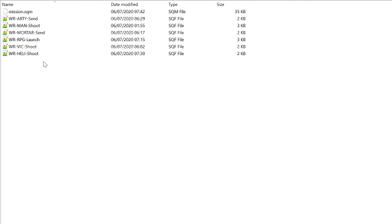So what I've got here — because it was impossible to have one SQF to do all of it, it would have been a really long SQF and a lot for you guys to mess about with — I've got a SQF for each type. It's pretty self-explanatory by looking at them. RT is for artillery, man is just for the gunner, mortar, RPG, FIC for vehicle, and heli.